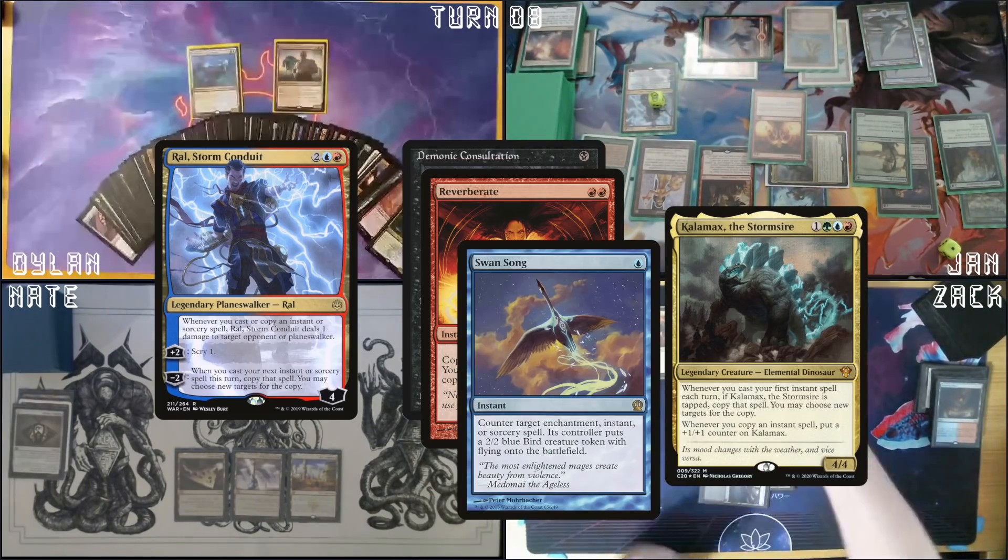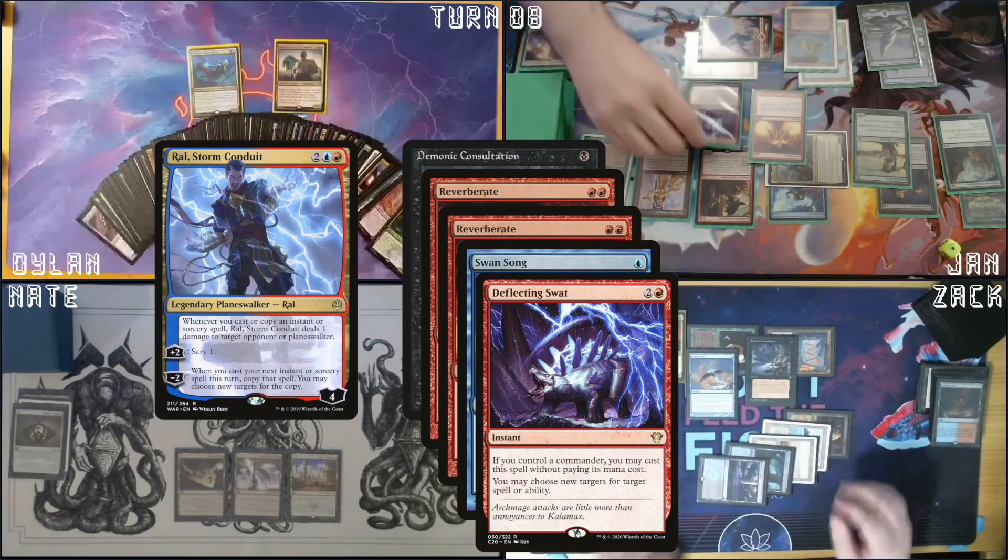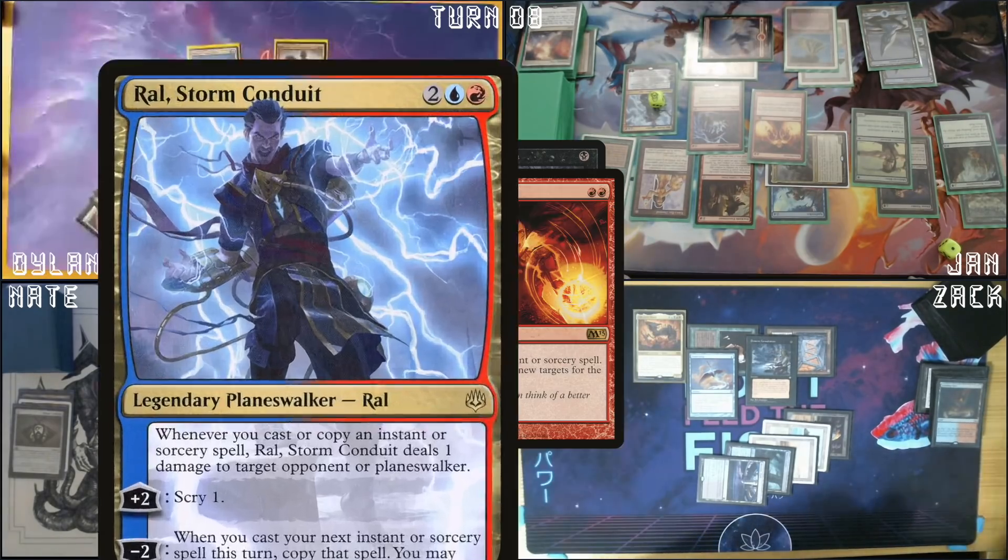I'm going to cast Swan Song targeting the Reverberate copy. I am going to cast Deflecting Swat targeting the Swan Song at the Deflecting Swat. Thank God. Okay. I got nothing. Man, this is a weird deck.